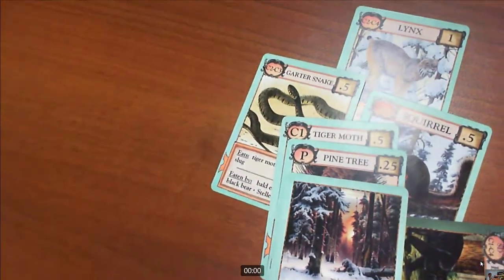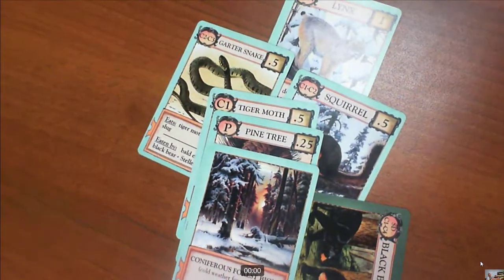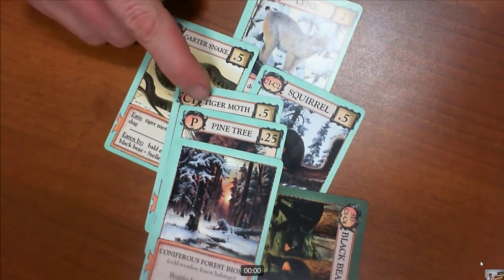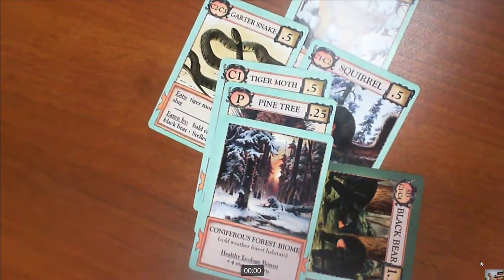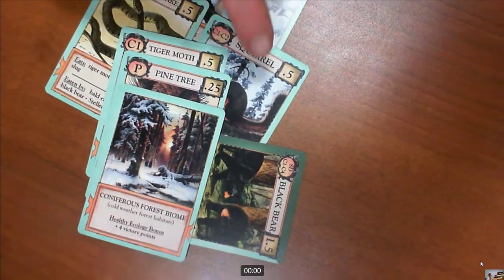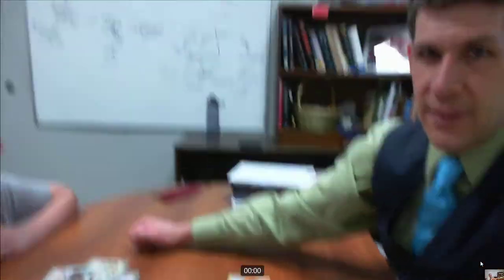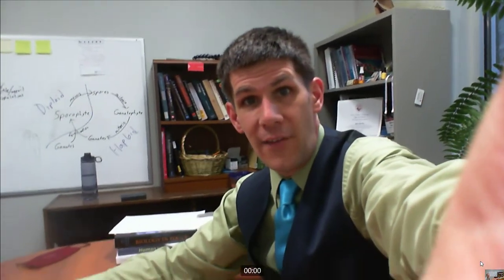The healthy ecology gives Sam a plus four bonus of victory points. He's got a substantial number of points — if you play just by cards, he's got six points plus four victory points, totaling ten points. You need 12 points to win. You can also play using the fractions on the side if you want to challenge your mathematical skills. The first player to 12 points wins — and that's how you play Ecologies.